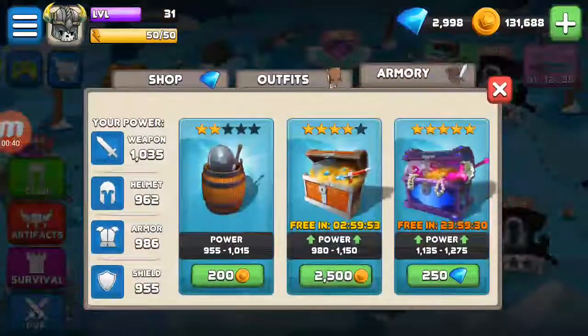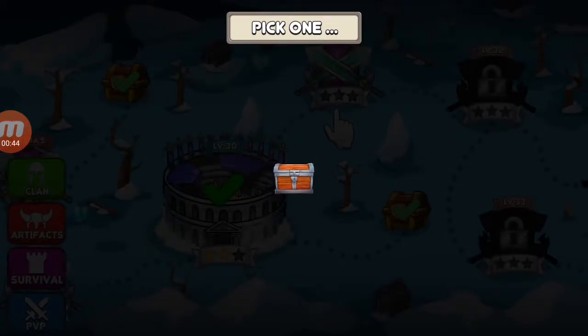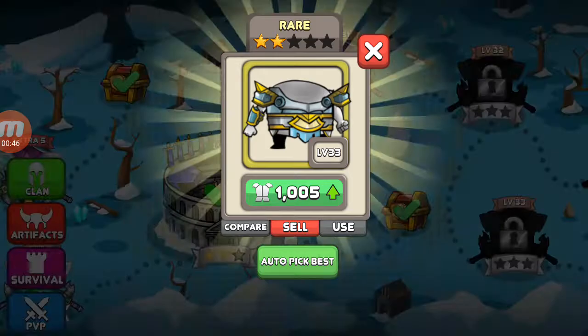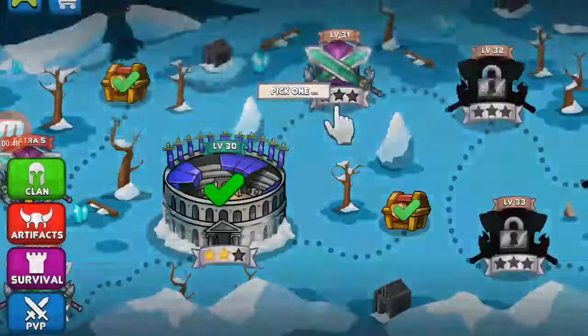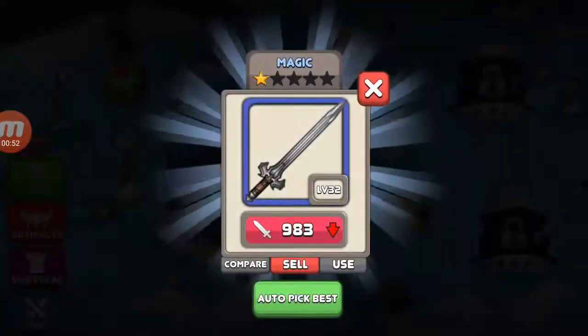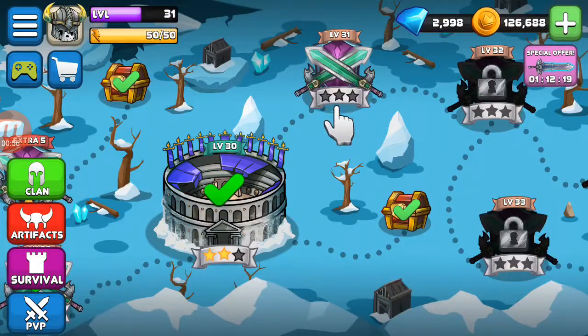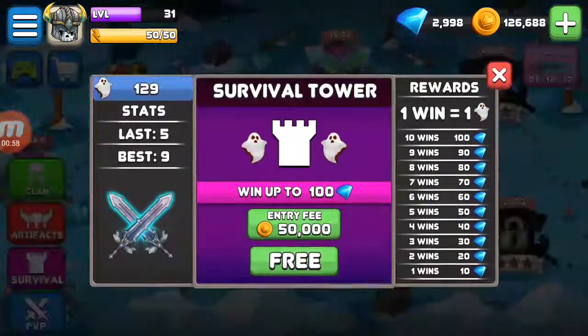Got something better — maybe I'll just buy one. Always use better gear. I haven't gotten new gear in a while so maybe we'll just buy another one. Nope. Okay, we are gonna try the survival tower.